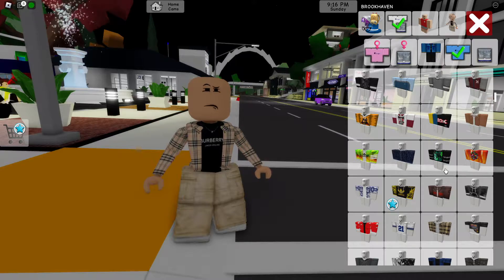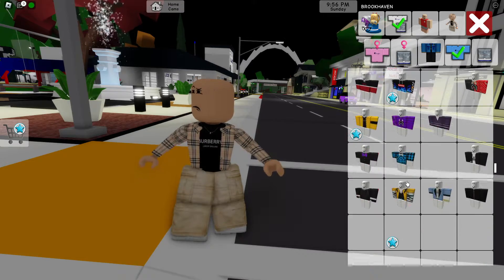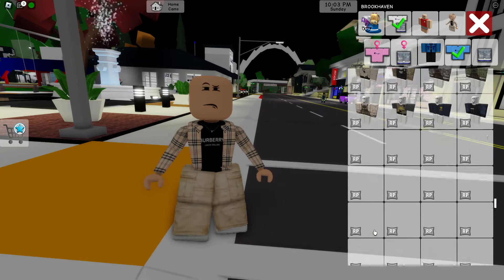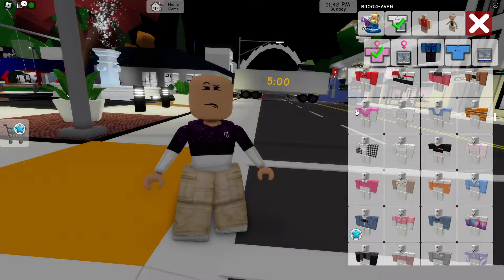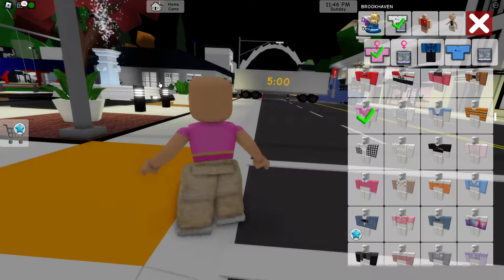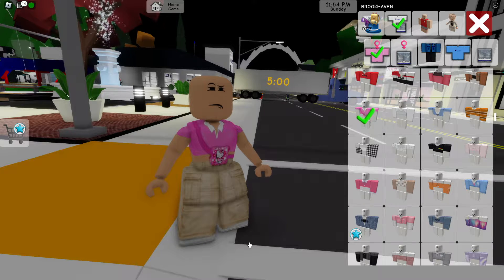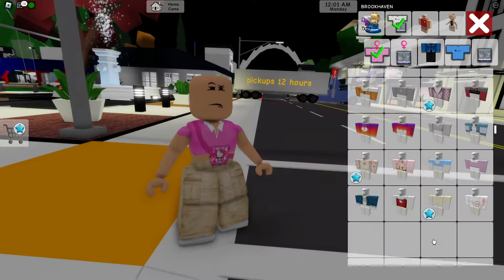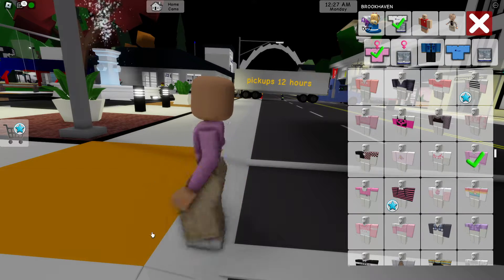We're going to be changing our shirt to purple and finding the Dora the Explorer shirt. If you didn't know, she has a purple type of shirt. This one could work right here, but it's too purple and has that kind of Bape logo, so it won't really work. You can use a shirt like this if you want to look more like a slender Roblox character, but it won't look the best. Let's keep scrolling to find the Dora the Explorer shirt — I think this one will work right here, as it looks like Dora the Explorer's type of shirt.